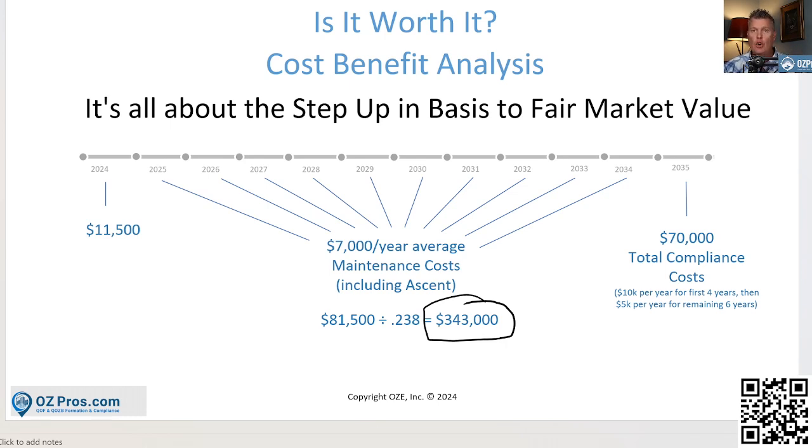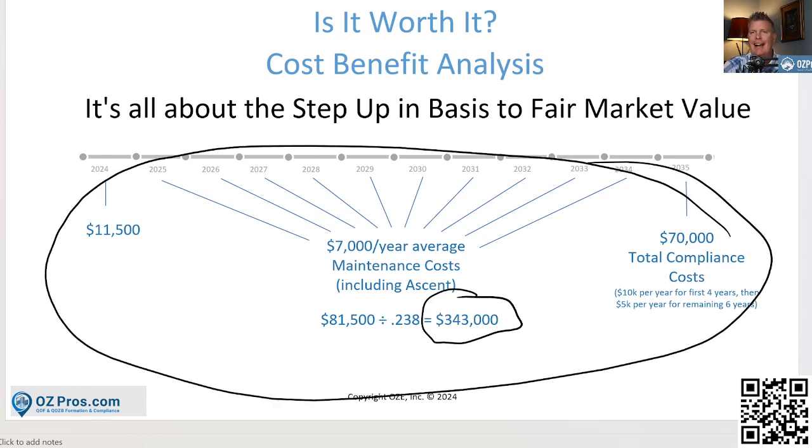If you're doing a deal worth more than $350,000, you should expect to at least double in ten years — and if you're not going to double in ten years, walk away from that deal. Using the rule of 72, if your investment at least doubles, you'll have at least $343,000 worth of capital gain, which justifies hiring us to do the entire thing.